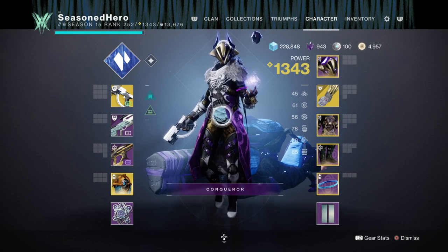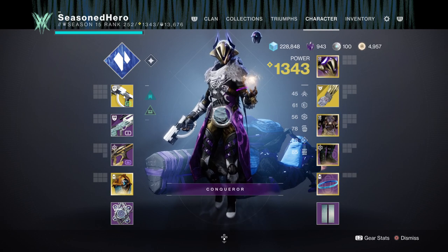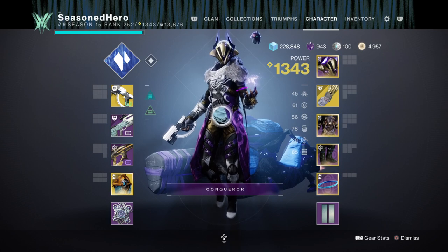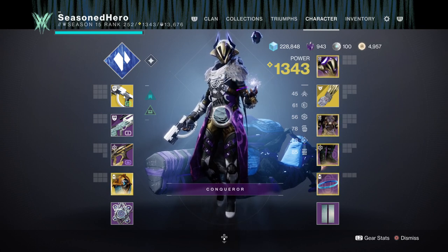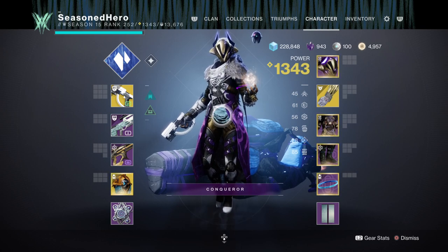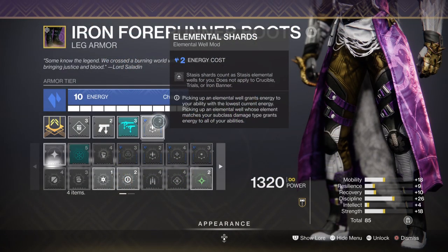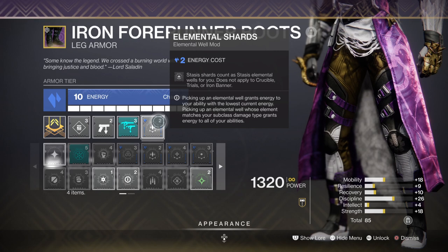The stats and mod section are going to be important for keeping build uptime going from start to finish. You'll want high discipline and melee so you can get those bonuses going at any time. When I say high stats, I mean at least 70 and above so abilities are freely accessible even when you're low on energy. Your discipline should be aimed at 70 to 100 since grenades will be used against everything from minors to bosses. We won't be using Elemental Ordnance to create wells — instead we're using the Elemental Shards mod, which turns all of our shards into wells and grants energy to all abilities.